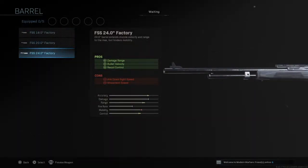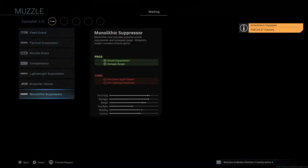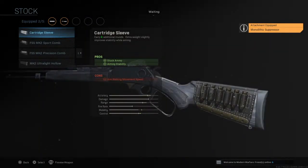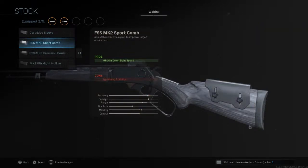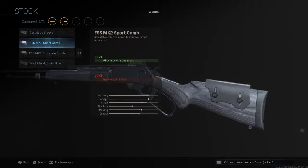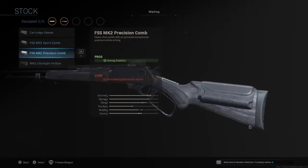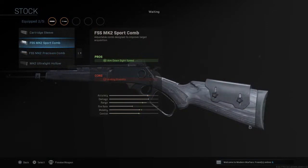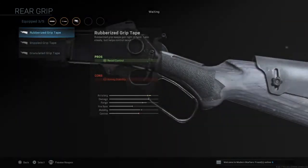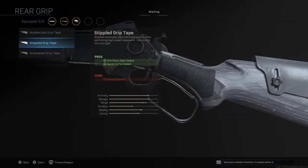FSS 24.0 Factory barrel, Monolithic Suppressor. For the stock, the ones that hold up in the game: FSS Mark 2 Sport Calm is number one, number two is FSS Mark 2 Precision Calm. You can choose either one. I'll go with FSS Mark 2 Calm, and then rear grip — Stippled Grip Tape.